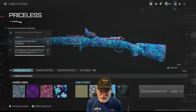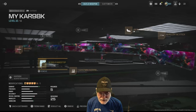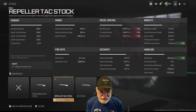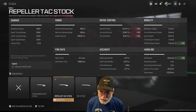This dovetails nicely with the Season 4 Week 1 challenge, which is almost exactly the same. For the recommended configuration: I like the overpressure rounds — they increase target flinch by 83%, 2.2 newtons. People are going to be twitching on the ground once you hit them. I use the repeller stock; the recoil is mildly affected and it increases ADS movement speed to almost 3 meters per second. ADS speed is helped down to 355 milliseconds.